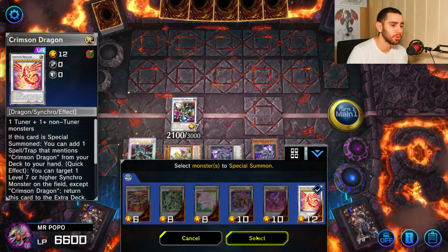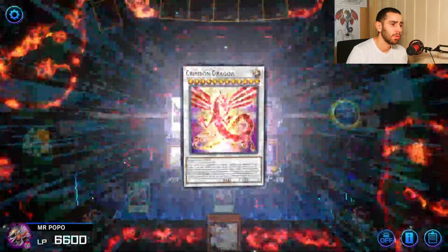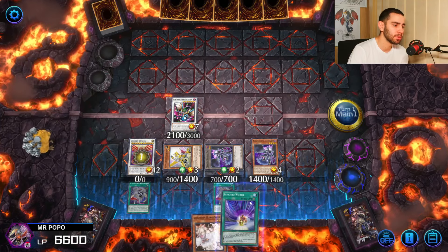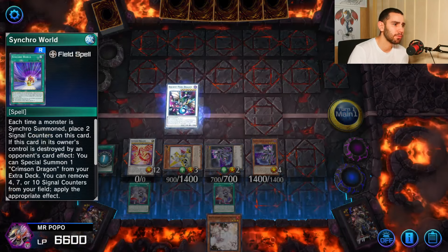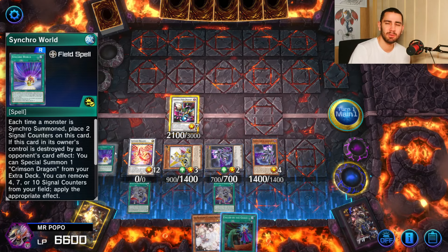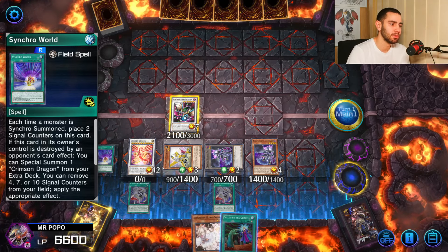Now go into Crimson Rank using these two — full Synchro mode. Use Crimson Rank's effect to get the Synchro World field spell, which looks great for the video. Thanks to Ancient Pixel Rank we can draw another card, which is cool, but you don't necessarily need it — it can be a brick. For this video I'm using it because we can summon a bigger board, but usually you don't have to play it.